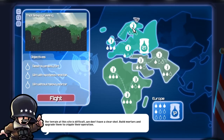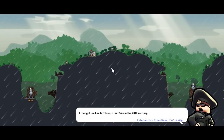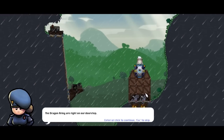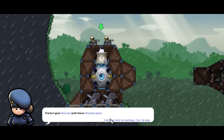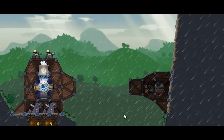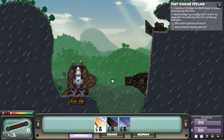'That Sinking Feeling.' Objectives: destroy enemy fort, win with spotless reactor, and win without heavy mortar. I don't even know what a spotless reactor is. The game banter: 'I thought we had left trench warfare in the 20th century.' 'Mine is a trench, yours is a grave.' So we need to protect our reactor with these machine guns. Obviously we need to connect over to that for incendiary mortars, and then connect up to there to get the next upgrade as well.